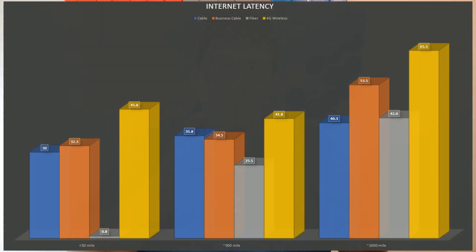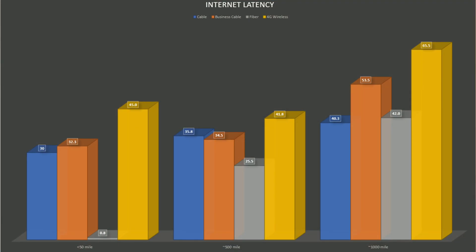The most striking finding from this graph is that a fiber internet connection has a massive latency advantage, but only when the data center is very close to you physically. Once you get to the 500-mile range, the results start to average out a bit more. Fiber still has an advantage, but it's not nearly as pronounced as when connecting to a server in the same town or 15–20 miles away.